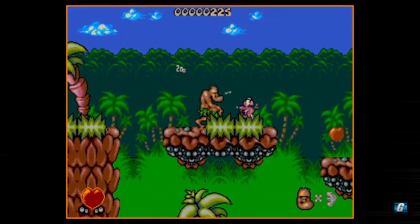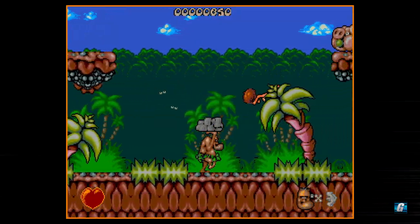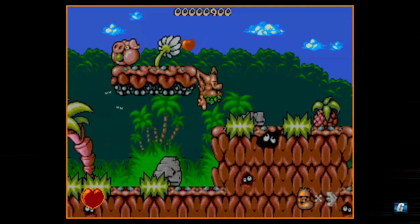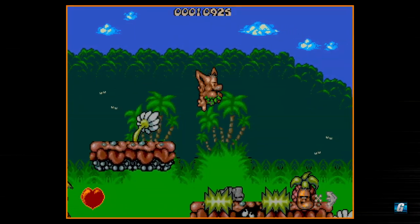Chuck Rock is a side-scrolling action platformer. It is platforming, you do collect stuff, but you also attack stuff too. That's why I personally call them action platformers. Some platformers you just literally run around and collect stuff, it's not as much action. But Chuck Rock is definitely one where you have to kill lots of things.